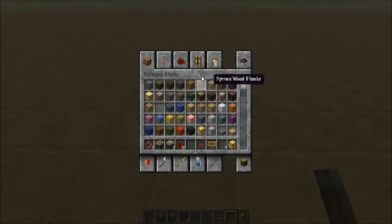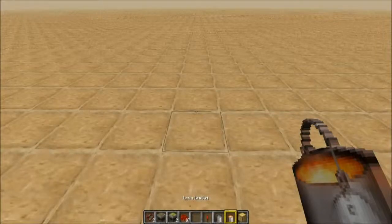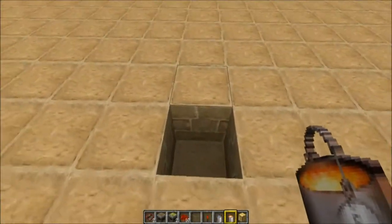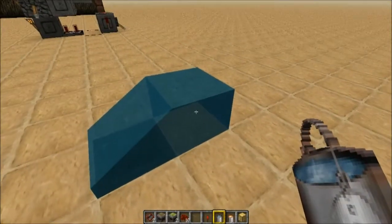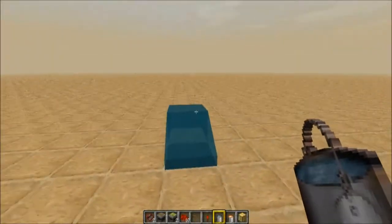What you're going to do is knock out a piece of the ground, just like that. Grab your water and place it on the block just behind it here. That's just going to flow into the hole there so it doesn't spread everywhere.